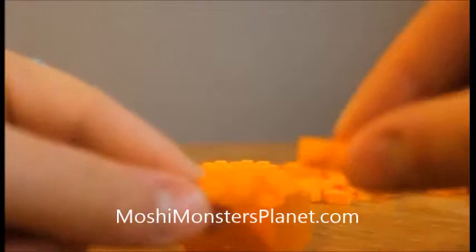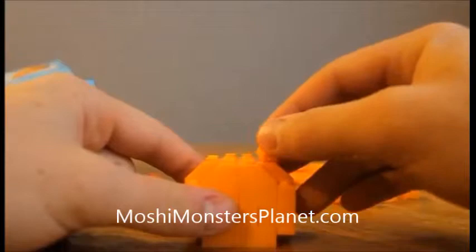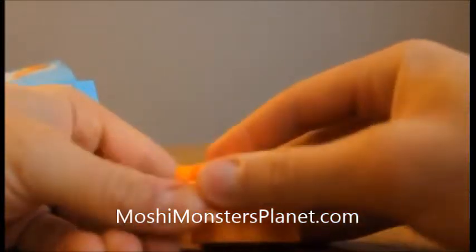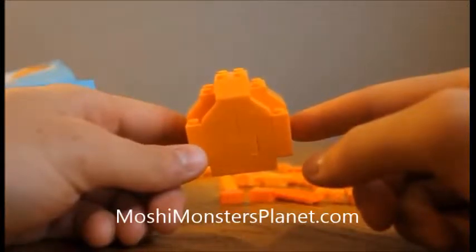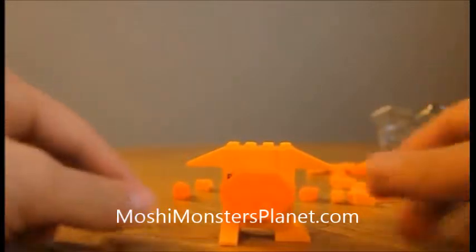Now we need two of these guys — these little ones — they go on top like that. We're going to get another two of these going the other way, like that. And then you can see it's starting to finally come together — pretty cool. We get a little different stand going so you can see it's starting to really come together.